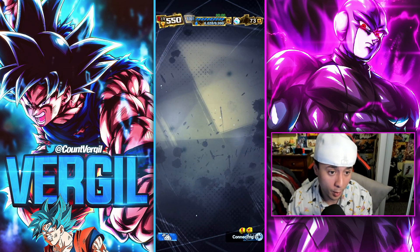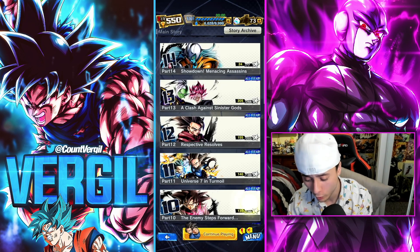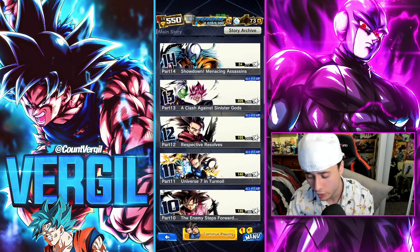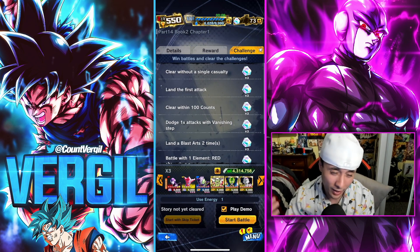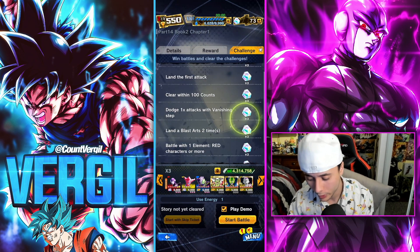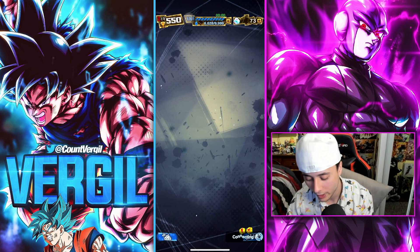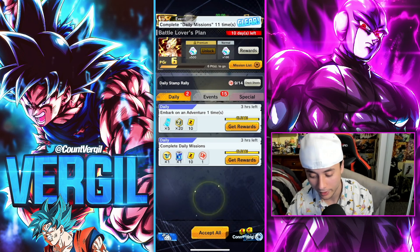Story mode is one of the most basic means to get crystals. If you haven't done your story modes yet — as you can see I still have stages I haven't completed — whenever I need rainy-day crystals I just jump in, complete some challenges and missions. You complete the story stages, follow the challenges, and you'll get all these crystals plus extra mission completion rewards in the missions section.